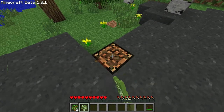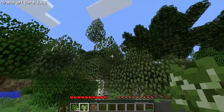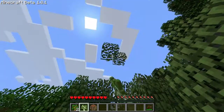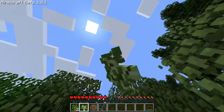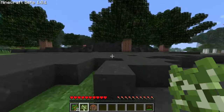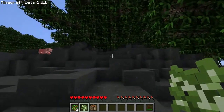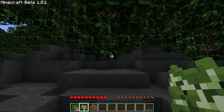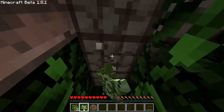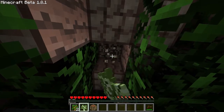This ash-looking stuff I'm standing on is from a volcano. I think it's part of the RedWire mod — RedWire volcanoes. These rubber wood trees are humongous.